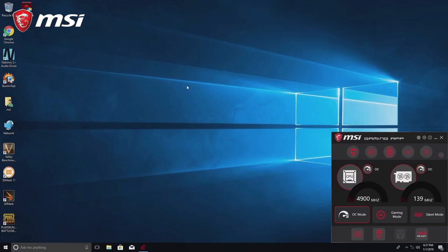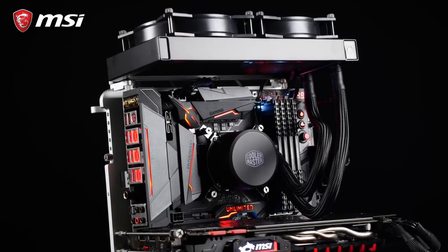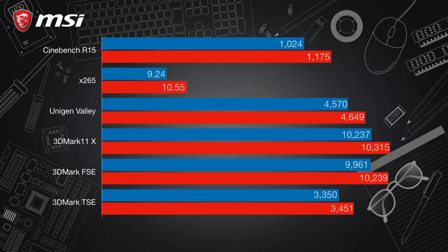Now I know what you might be saying — looking at the FRAPS counter isn't very scientific. And you are right. So we ran a few benchmarks, and here are the results. As you can see, depending on which application is being run, CPU speed definitely has an impact on performance.